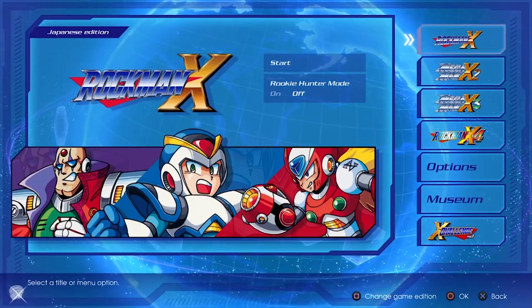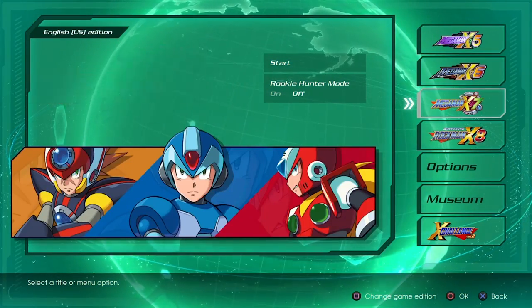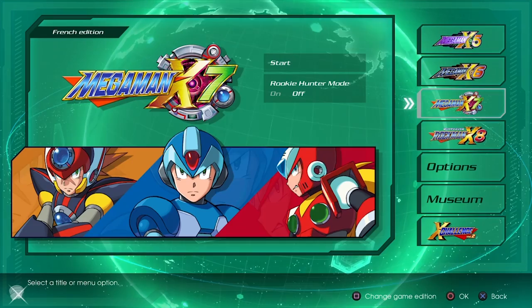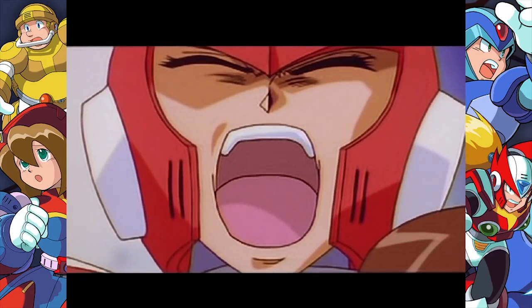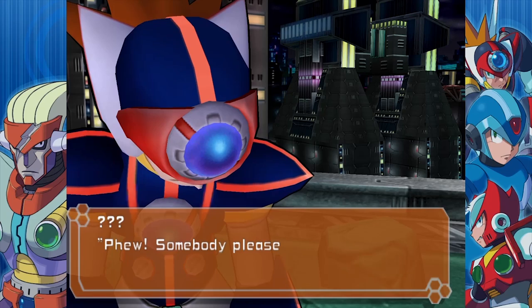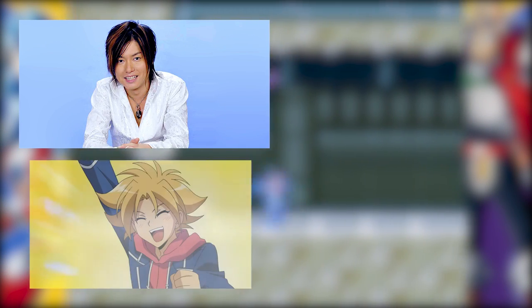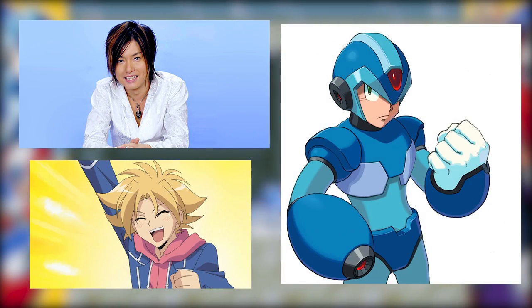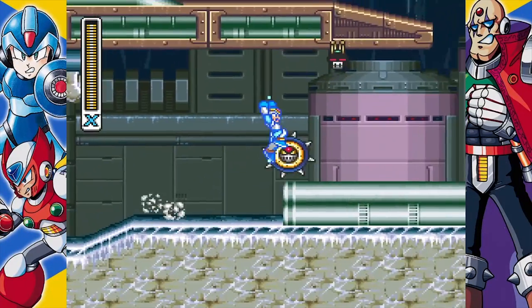Each and every game can be toggled between the Mega Man X and Rock Man X versions, with options for other languages present in X7 and X8. This is great because you won't have to hear certain infamous English voice lines. One thing worth noting, especially if you're a fan of Vanguard, is that Morikobo Shotaro, the voice actor for Miwa Taishi, also voiced X from X5 to X7 — providing a great incentive to try and play through these games in Japanese.